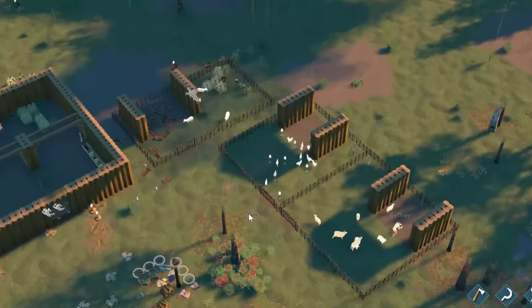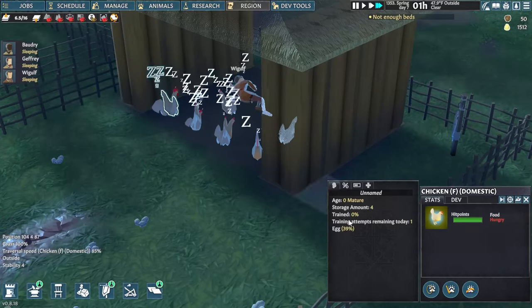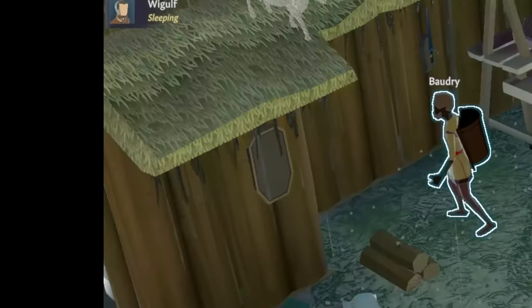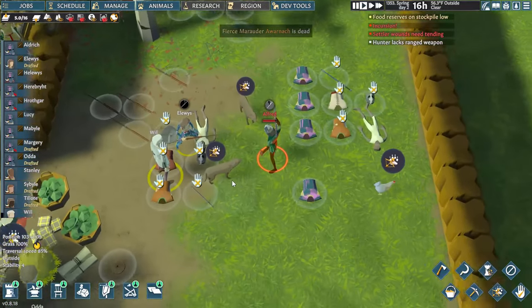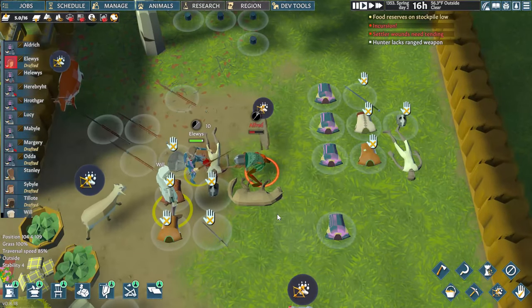This update brings new animals, massively expands the animal husbandry skill, and has some other more modest changes. These include reworking brewing, updates to pathfinding, some new decorations, and some UI changes. I'll be diving into all of this, what it means, and giving you some general first impressions on how useful and fun these changes are.